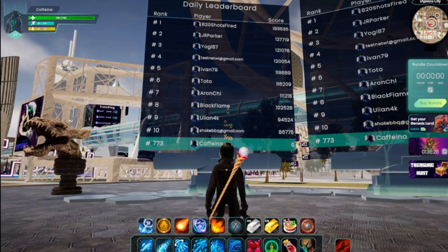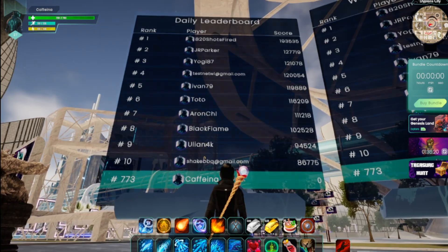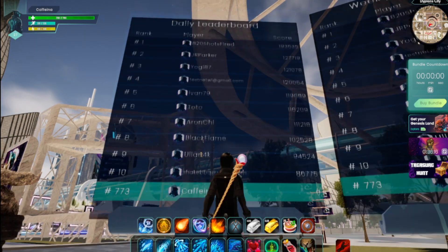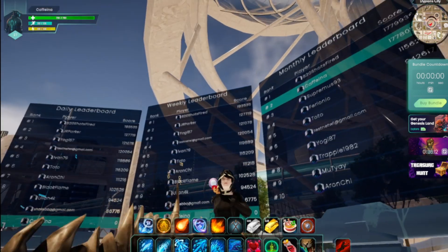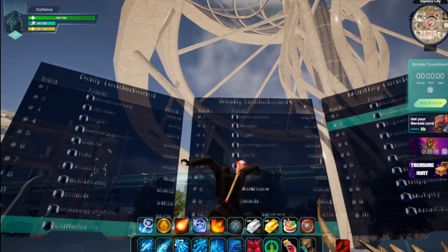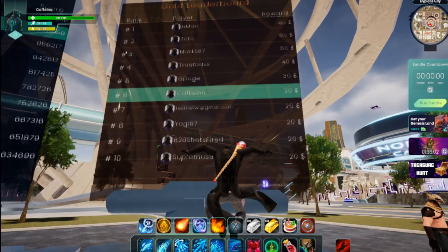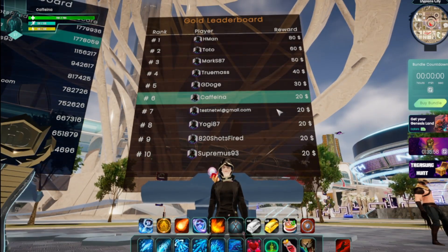Right now I have zero points. The punchline is this: I'm going to go right now on my Genesis Land. I have zero points — remember that — and I'm ranked 773. Now we go to the gold leaderboard. You have a monthly, a weekly, and a daily leaderboard. I'm going to be first on each and every single one of them by the end of the day. You can make money, and everything you earn is going to be shown there.